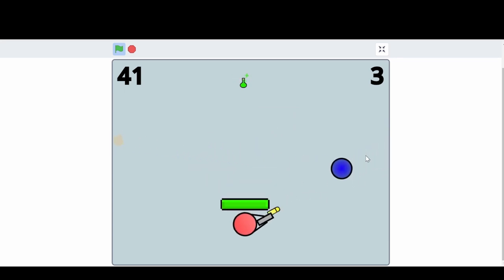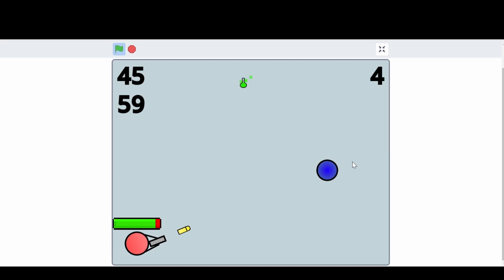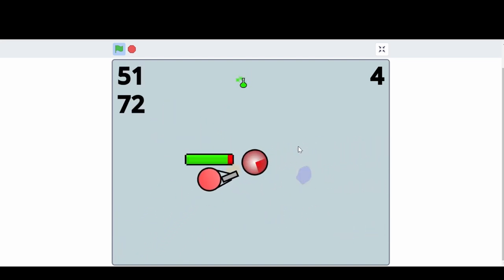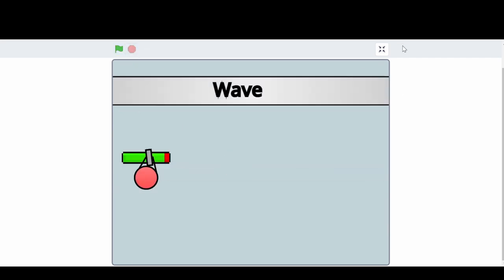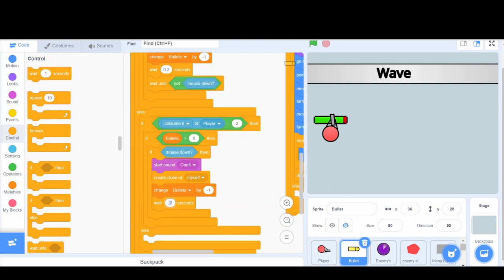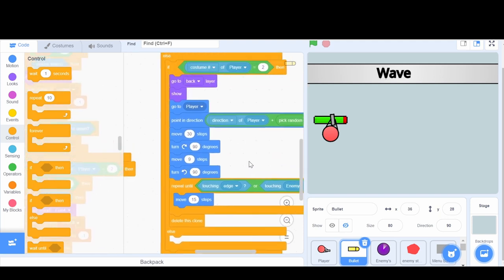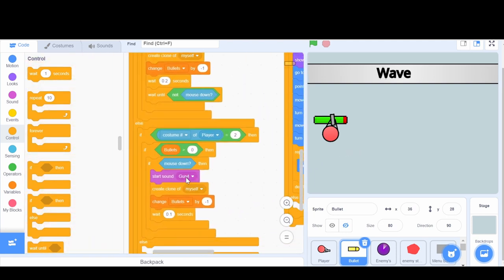I don't want it to be too bad because it will make everybody not want to play. I just want it to be a good starting spot so we can upgrade the gun. Right now every shot takes away a life from the enemies, but I'm going to have more powerful guns that take away more life. For the automatic gun, I'll set a wait of 0.1 seconds and make it move 15 steps - a little bit faster but less accurate. Since it's automatic, I want it to play a different sound - we already have gun three, so we'll change it to gun three for that gun type.